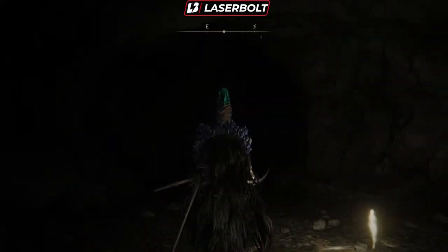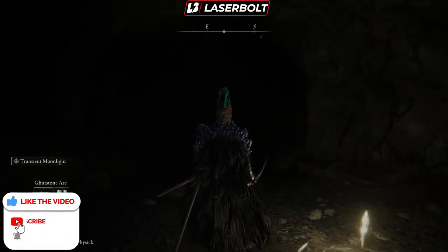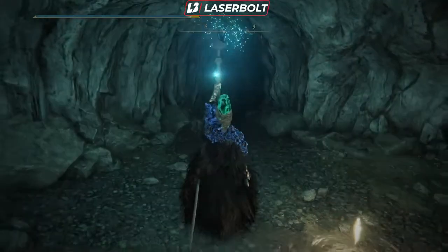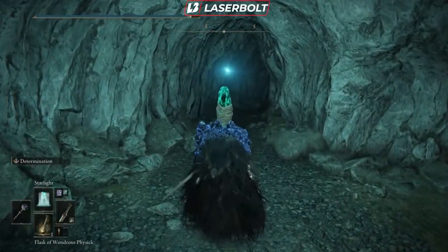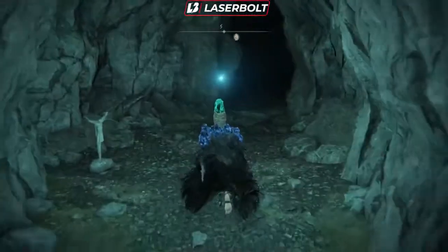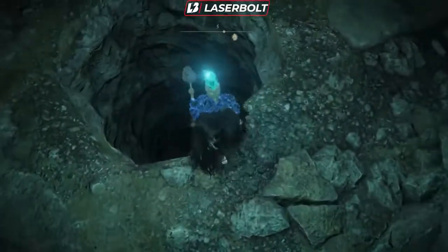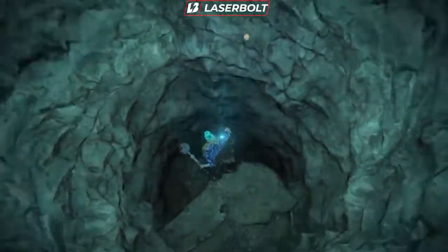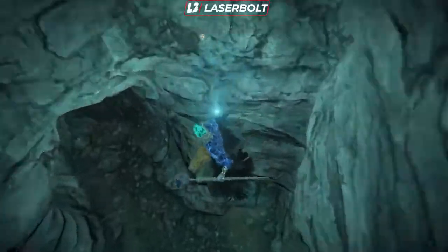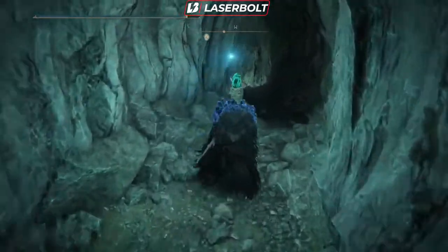All right, you made it this far - congratulations! Now here's where things get a little tricky. When you come in with a torch for the first time, the floor is going to break and you'll automatically fall down. If you do fall, make sure you land on the ledge here so you don't kill yourself on impact.